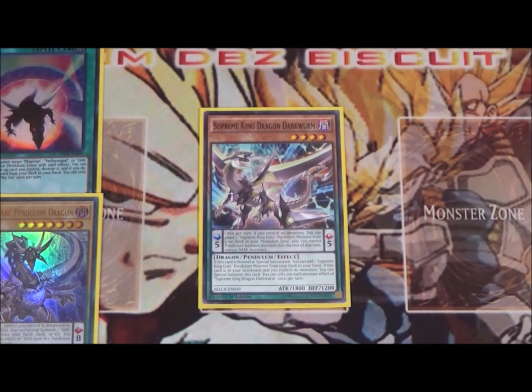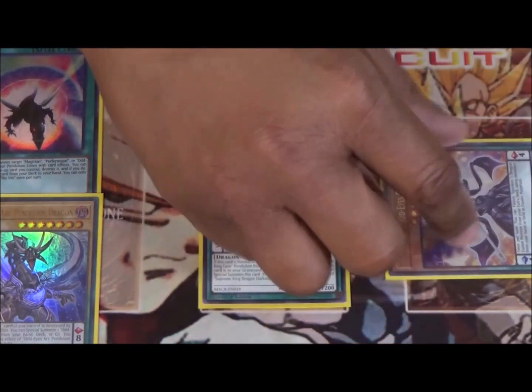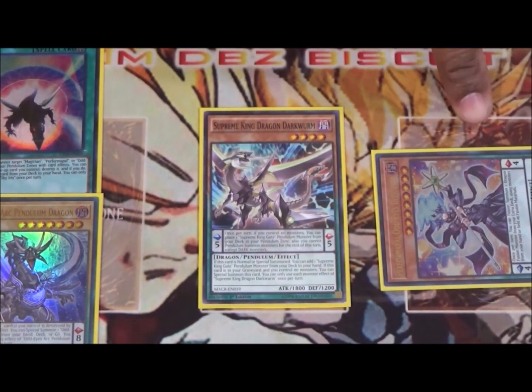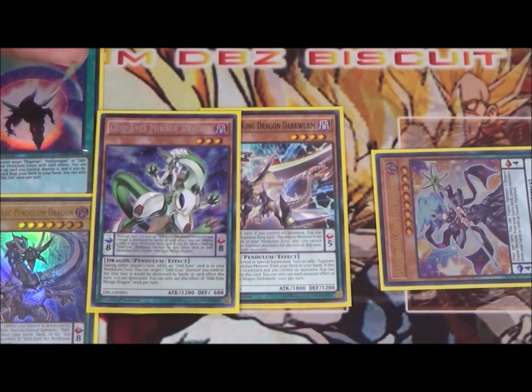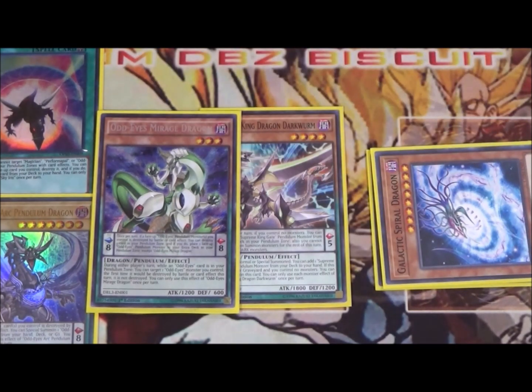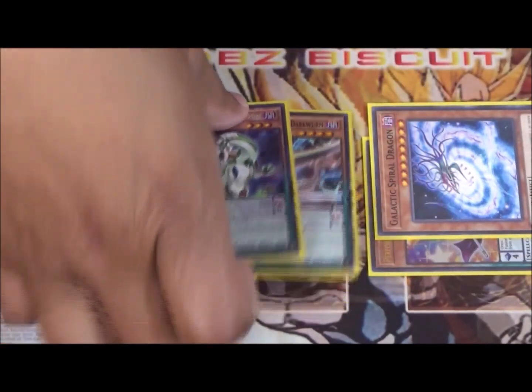We activate Scott Iris — our sample three-card combo for Odd Eyes — using Scott Iris to pop our Persona Dragon. That triggers Arc Pendulum's effect, letting us get Scott Iris back. We then get Mirage Dragon to hand, which lets us special summon Performer Pal Dissolver — Odd Eyes Dissolver — to the field. Then we normal summon Mirage Dragon, giving us two DARK monsters on the field, and we use that to special summon our Galactic Spiral Dragon for free.